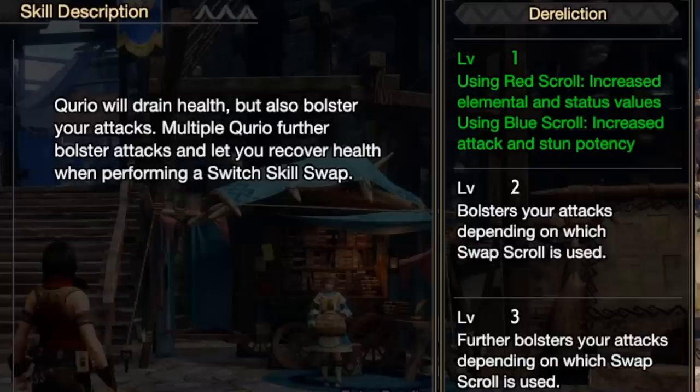Dereliction, then. When you are sat on red scroll, you will gain a bonus to element and status. When you are sat on blue scroll, you get a bonus to raw attack and your stun value.